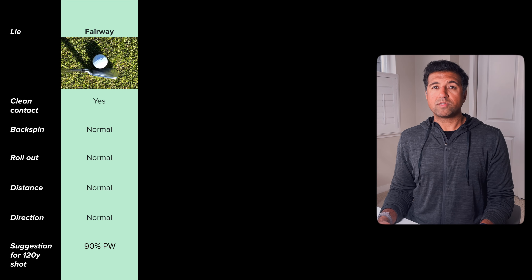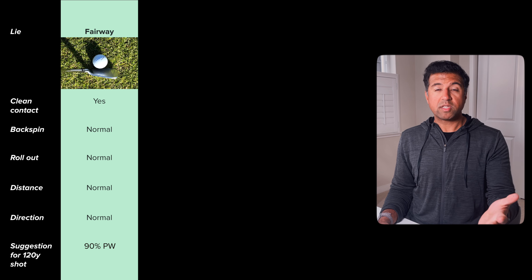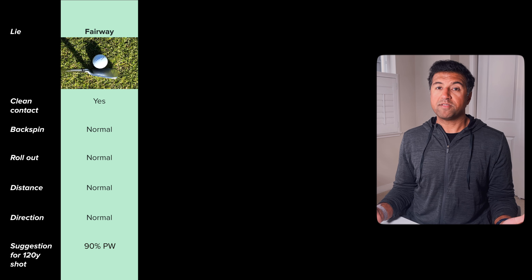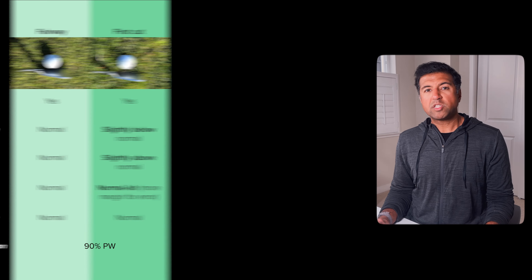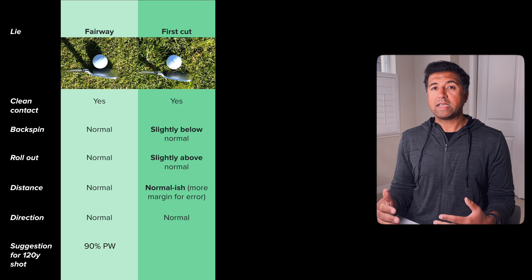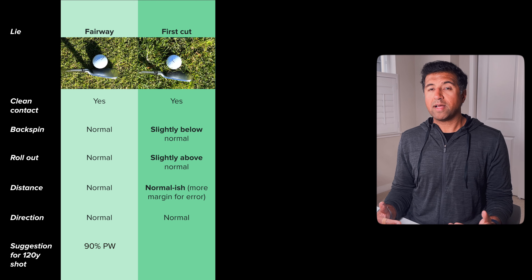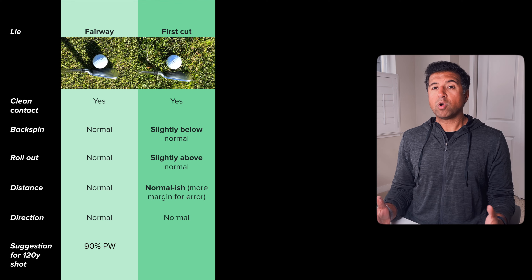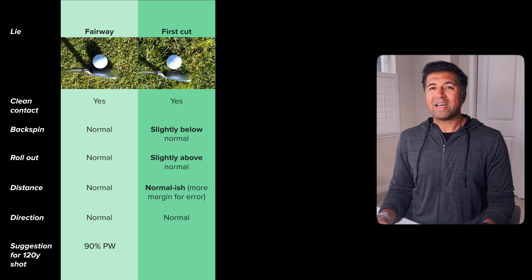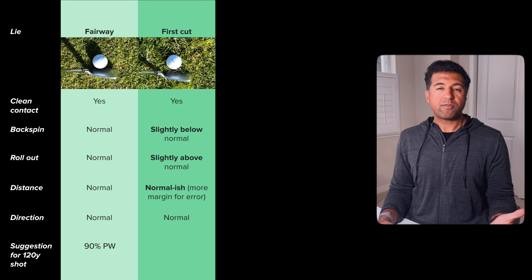First, the fairway lie. This one's fairly straightforward — we love fairway lies. We're going to make clean contact with the ball, which means we're going to get the expected amount of backspin and the expected amount of rollout. From 120 yards, we're expecting not very much rollout because it's a wedge, so we're going to land it close to the flag and probably stop there, maybe with a little bit of backspin. No grass in the way means normal distance and no deflection left or right. For me, for this 120-yard shot, I'd hit about a 90% pitching wedge. My full pitching wedge goes somewhere between 125 to 130 yards, so I'd expect the ball to land and stop pretty close to the pin.